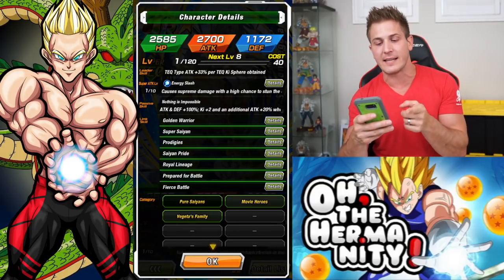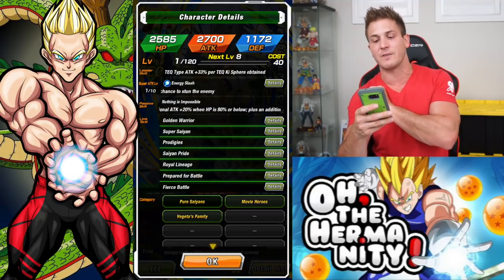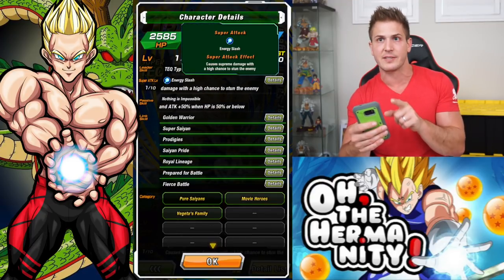He's actually a nuke lead. That's his leader skill - tech type, attack plus 33% per tech Ki sphere obtained. His super attack is pretty great. If you click on it, we can see it causes supreme damage with a high chance to stun the enemy.